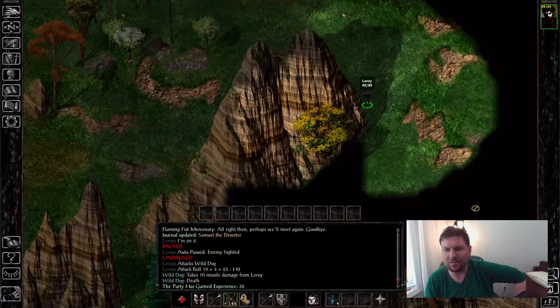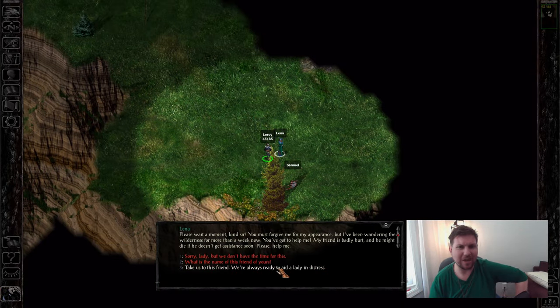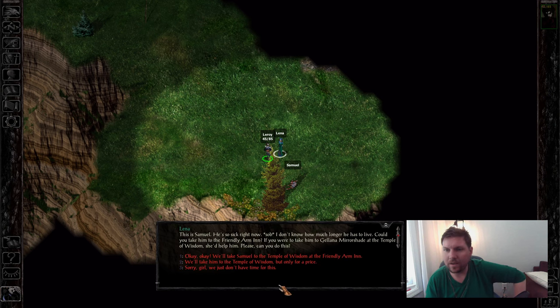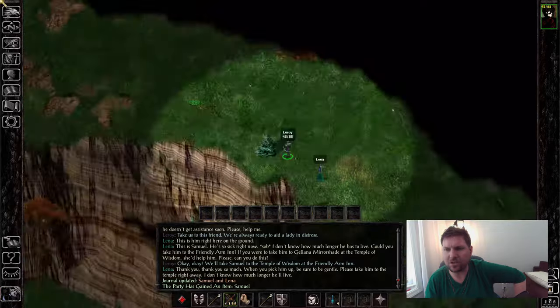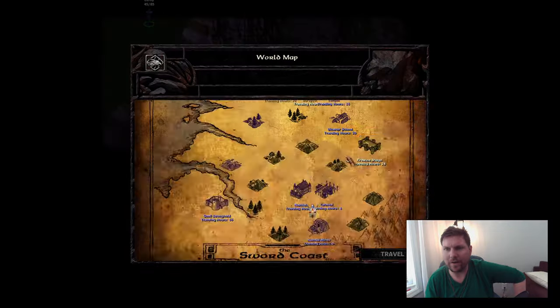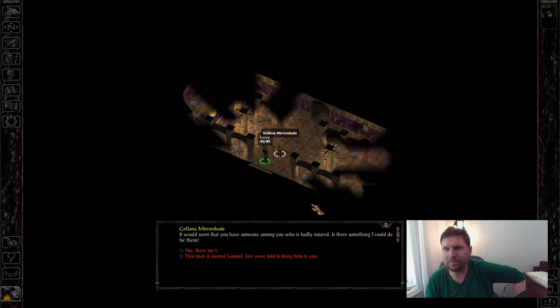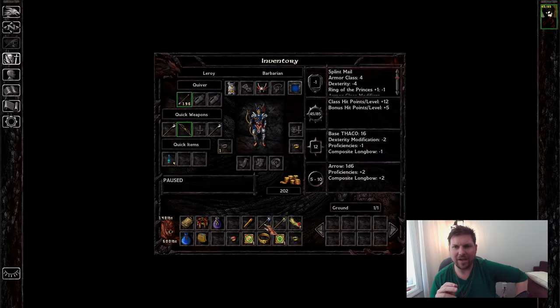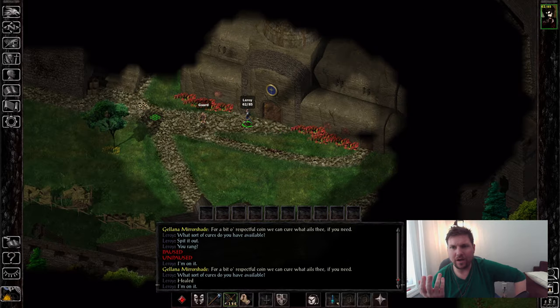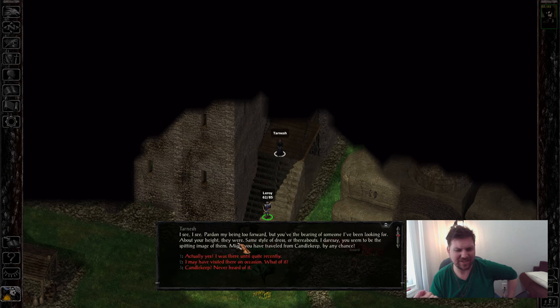There's a little hidden place here that gives you a ring of fire resistance and a star sapphire worth a thousand gold. Take Samuel back to the Friendly Arm Inn. Now, I've done a whole bunch — I think I'm already level five. I already have a magical weapon, and I haven't even done the Basilisks yet. I will do the Basilisks in this run, very shortly.